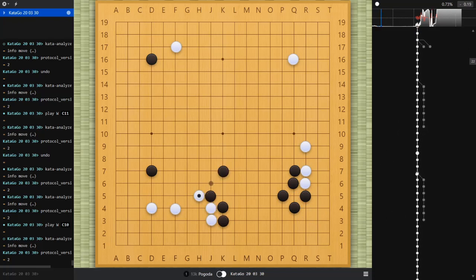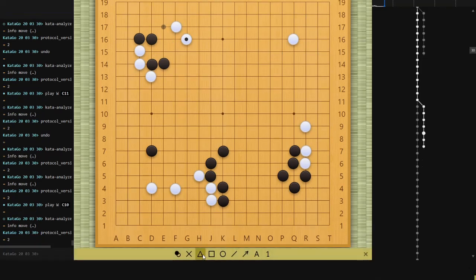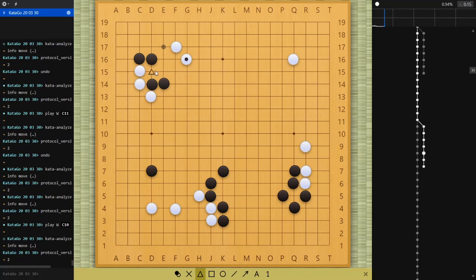That seems like a decent result from this approach — it's giving him a bigger corner than if I had gone directly into the 3-3. Anyway, let's continue. At this other corner I played this one wrong too. With the double approach, when he attaches on top you're supposed to hane first here, then he connects, then you push in. Attaching underneath is still playable but this is the more common way. Then you play here strengthening this stone and looking to build something on the right side.